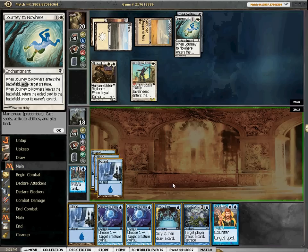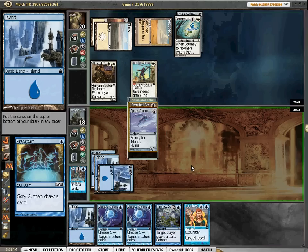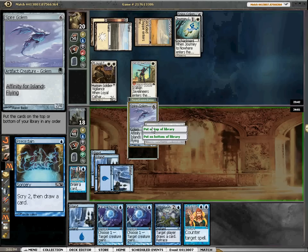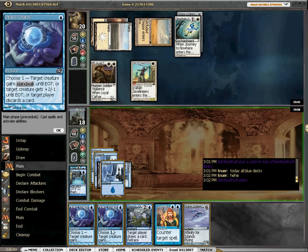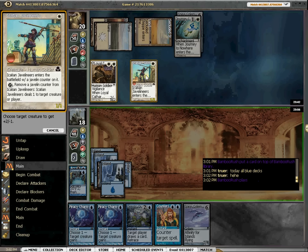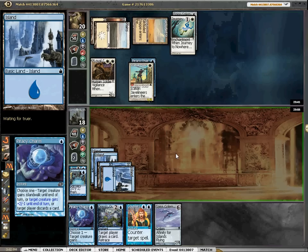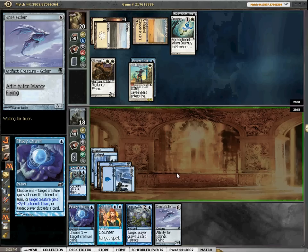I think I am just going to Charm that. But first, let's Preordain and see what we can find. We find a Spire Golem and a Serrated Arrows — I actually want both of these. But we're going to Charm this, leave up Counterspell, and then next turn we're going to play Spire Golem with Counterspell backup. I think we'll have a pretty powerful grasp on the game.